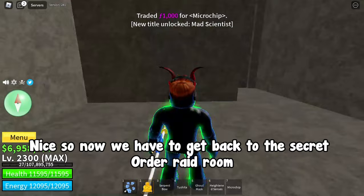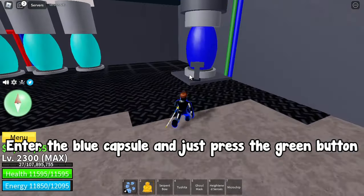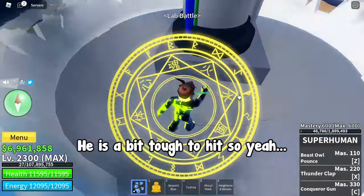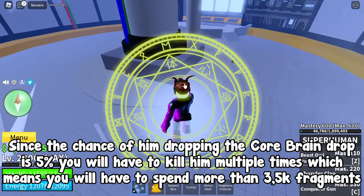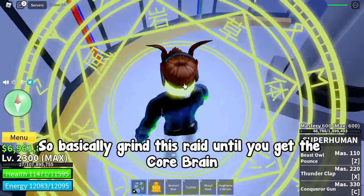Now get back to the secret Order Raid room, enter the blue capsule, and press the green button. Here is the Order Raid boss — he is a bit tough to hit. Since the chance of him dropping the Core Brain is 5%, you will have to kill him multiple times, which means you will spend more than 3,500 fragments total. So basically grind this raid until you get the Core Brain.